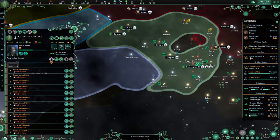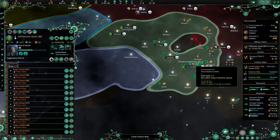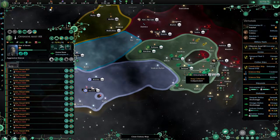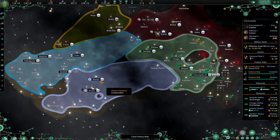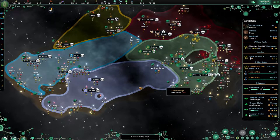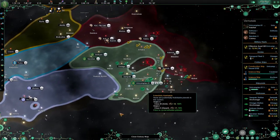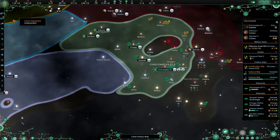1.7 — one more ship and then we're ready to go, and we will start declaring war right away. We'll see what happens — if we could take down the stations, that would be fantastic. Like I said, we're going to take everything first, just expanding, and then taking their planets so we don't get that much war exhaustion.